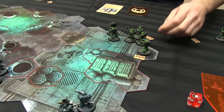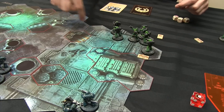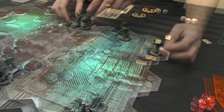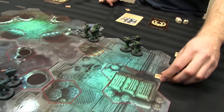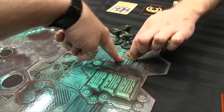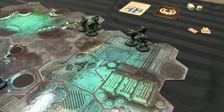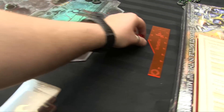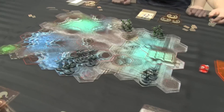Chris has two squads left. They run forward and consolidate together. We're heading into turn three — at the end of this turn the first door closes. We roll initiative; Salamanders get more hits and go first.